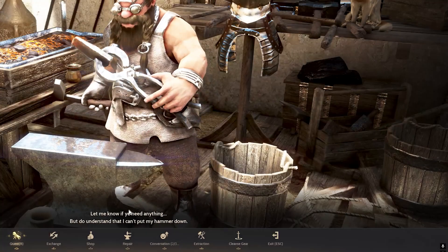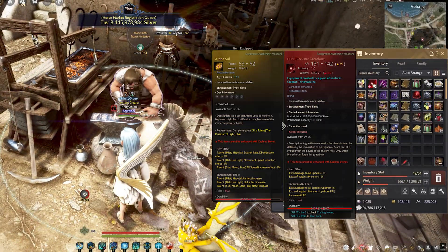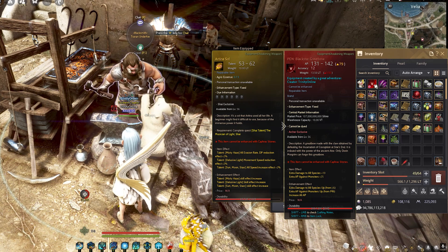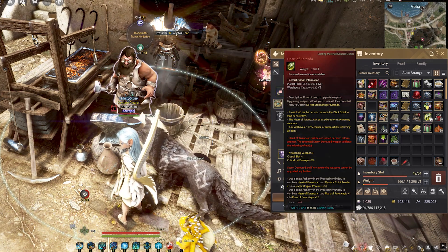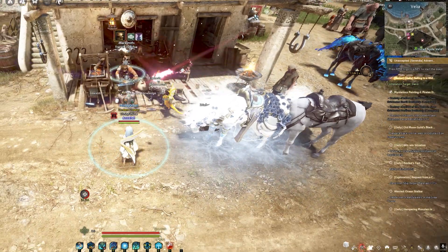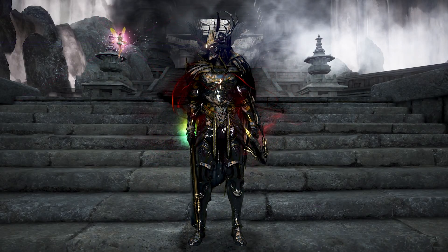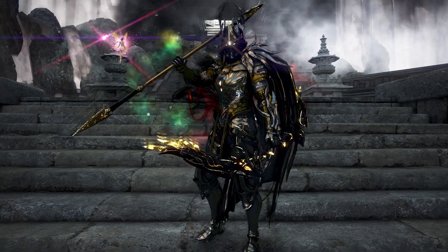This is how you do an extraction of the great bow, or any awakened weapon that you need to extract the reform stone from. Your weapon will now go back to a PEN Black Star, and the item — the Heart of Karanda in this instance — will be returned to you as well. That is basically how you do the extraction, and with that you have successfully removed any crystal form of items from your weapon.